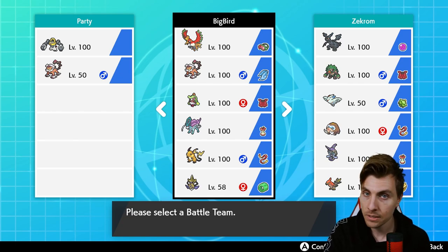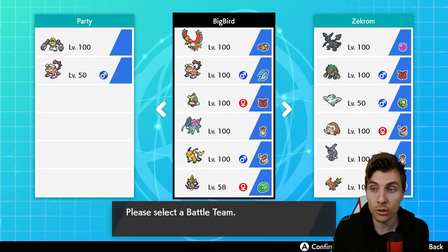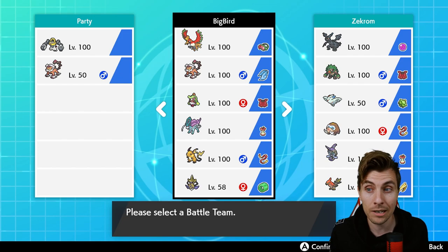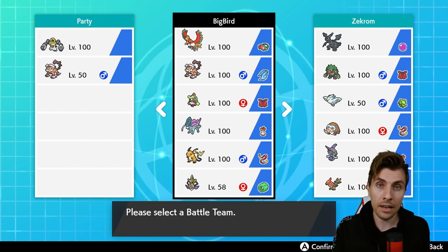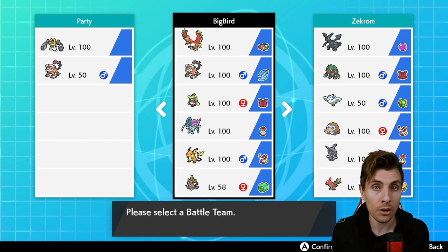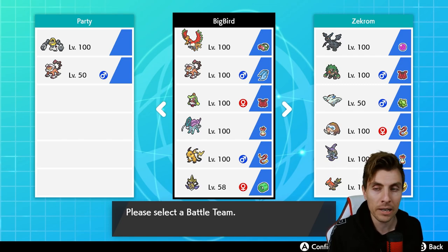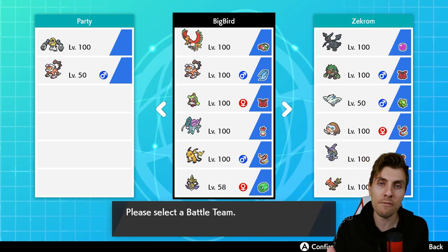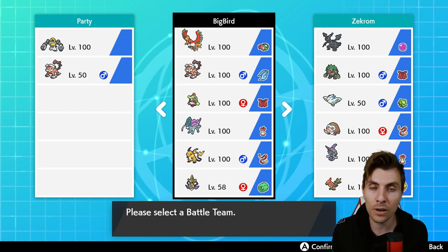Aegislash is also a good check to something like Xerneas that could be a little bit problematic, and a Pokémon that can function a little bit better than some of the others in Trick Room. We'll have a couple of games with the team now and then we'll throw the rental code up at the end. Hope you enjoy today's episode — let me know your thoughts on Ho-Oh or if you've been playing around with it in this format. Drop them down below and without further ado, we'll get into our first game.